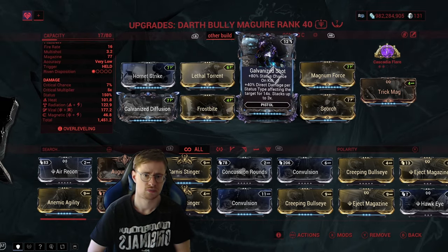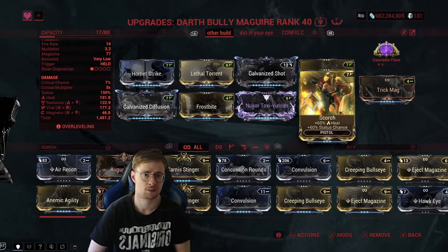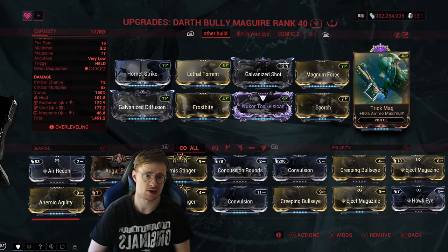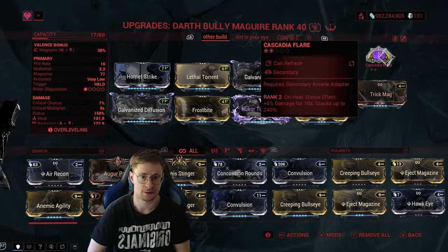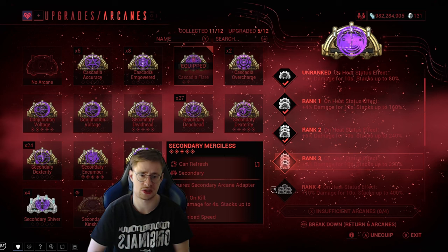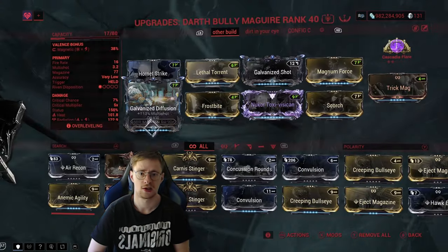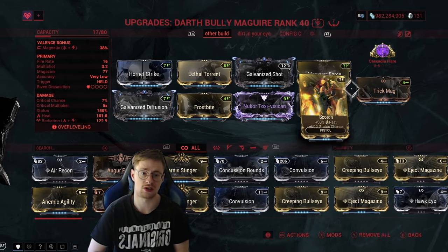For mods: damage, multishot, fire rate, status chance and direct damage per status type, multishot, cold and toxin on the Riven which create Viral, and Scorch for heat. In the exilus slot I went for Trick Mag because I like having more ammo. For the arcane, you can totally use Secondary Merciless which gives you damage up to 360%. In my situation Cascadia Flydra would be more ideal, but I wanted to show an option that provides even more damage. With Cascadia Flydra at rank 5, that's 480% additional damage on heat status effect — and keep in mind we do have heat on our Kuva Nukor.